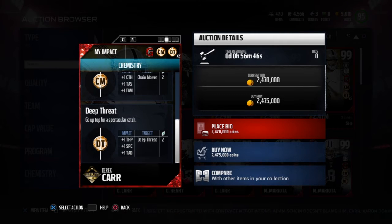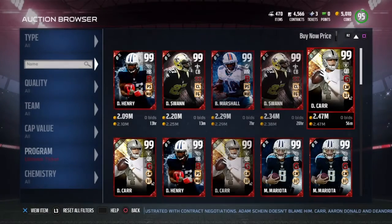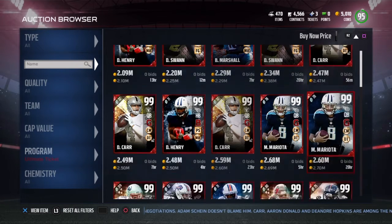Chain Mover and Deep Threat — three great chemistries. The Gunslinger chemistry pairs well with Conductor. I'm really mad that none of these quarterbacks have Conductor for the golden tickets, out of Mariota and Carr. But we'll just have to do with them.